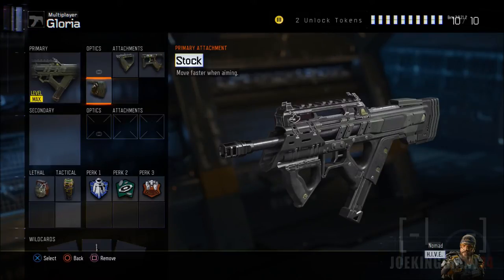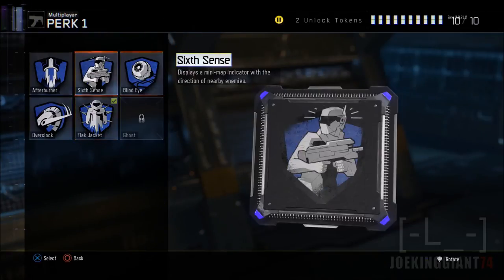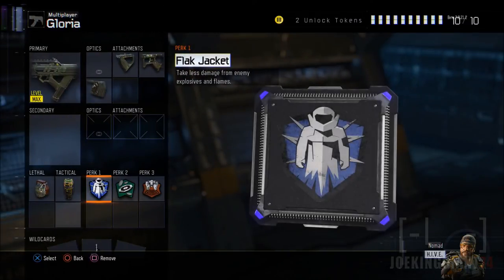All these attachments are perfect for short range: the Grip keeps you accurate especially from hipfire, Quick Draw is perfect for short-range situations, and the Stock lets you dodge enemies. Those are the attachments. Moving on to perks — Perk 1 is Flak Jacket. I prefer it because people love throwing grenades everywhere, especially in the Black Ops 3 beta.